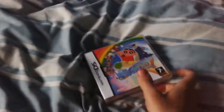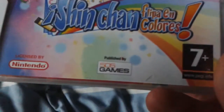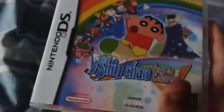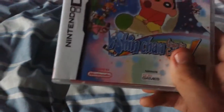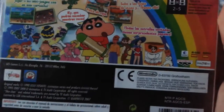Freaking awesome game. Shin-chan: Flipa en Colores. Color flip — a flip in colors or something. Published by 505 Games in Spain. It was only released in two countries — Japan and Spain, and actually I think maybe Korea as well. They didn't release every Shin-chan game in Spain, only the ones they felt like releasing. I have one on GBA and one on the Wii. Banpresto and Inti Creates is a pretty good company that made this game.